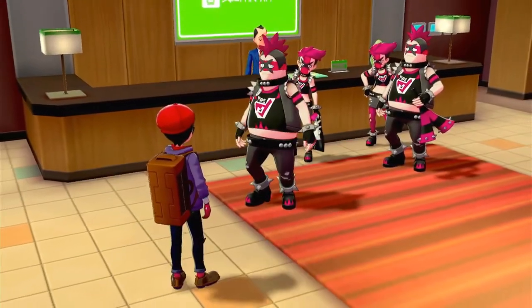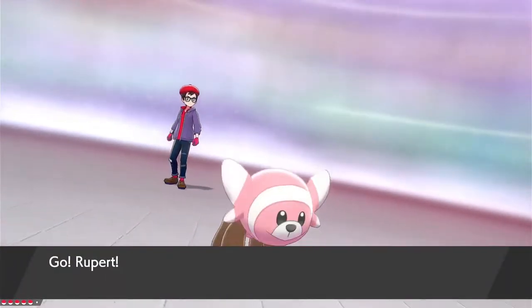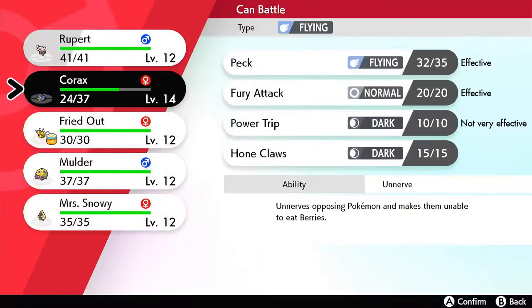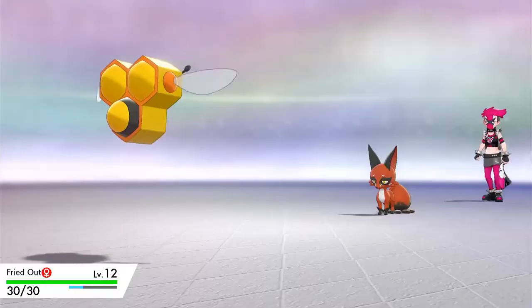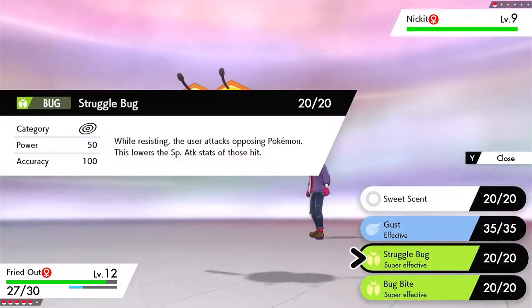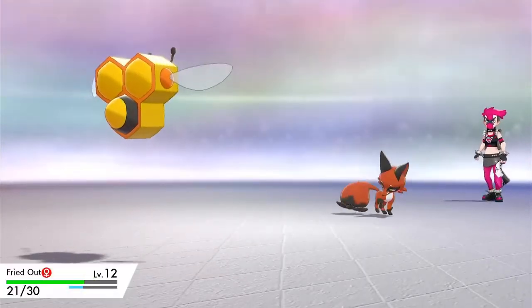We defeat the first Team Yell Grunt, and immediately the second comes forward wanting a battle too. Out comes the Nickit, and we switch out Rupert because the move's not very effective. We go to Fried Out because Bug-type is super effective and not weak to Dark-type at all. The Nickit uses Quick Attack — very sensible, get the hit in before anything comes in — but we use Bug Bite, which does a remarkably high amount of damage. Not quite a one-hit KO, but high enough that we get through the fight quickly without much danger.